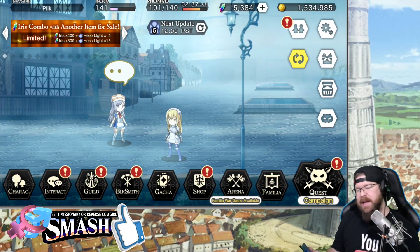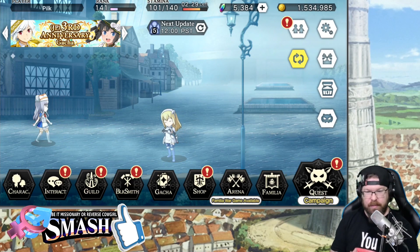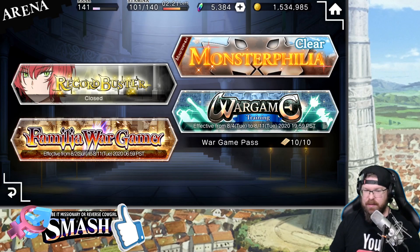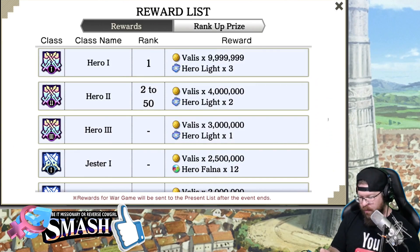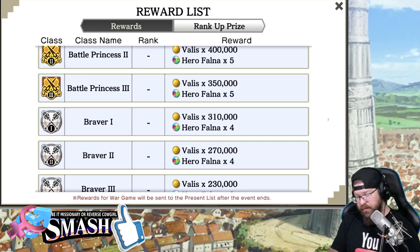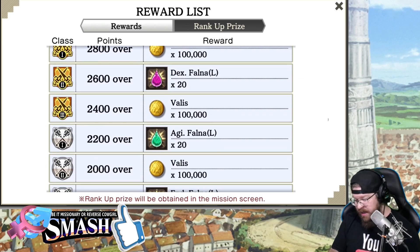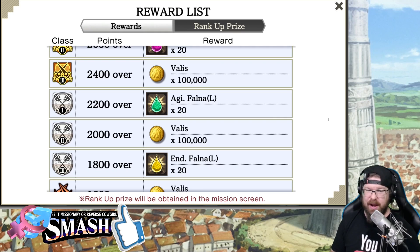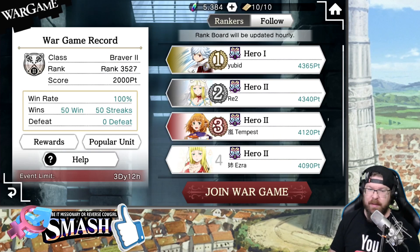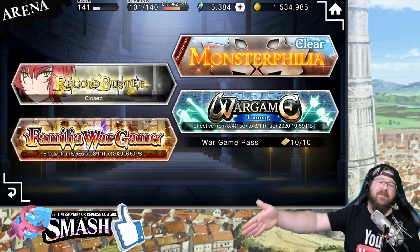As I was editing this, I realized I forgot to go into detail on two critical things. Number one is Wargame and Wreckerbuster. I think Wreckerbuster is a little better. We're only in training Wargame right now, but normally going in with the rewards gives you Iris based on where you finish each rank. Right now it's Hero Falna, which makes it easy to amass a bunch of that. Normally the rank-up rewards are also Iris — each rank-up gets you like 10 Iris — but because Familia Wargame is on, you're not going to get Iris rewards from training Wargame.